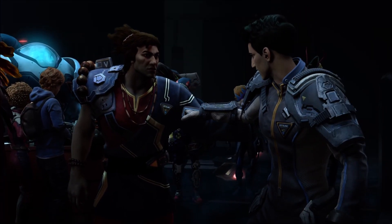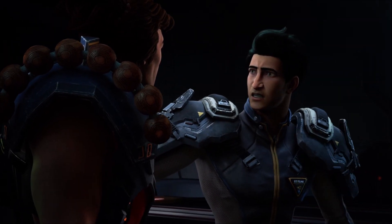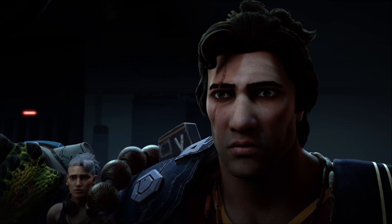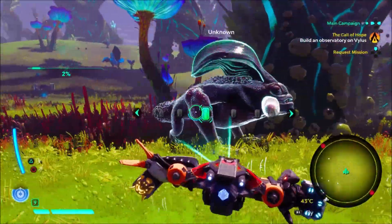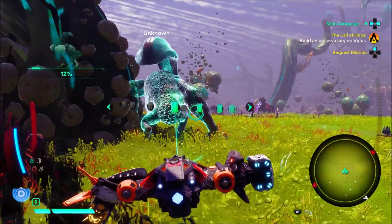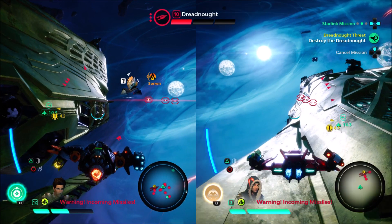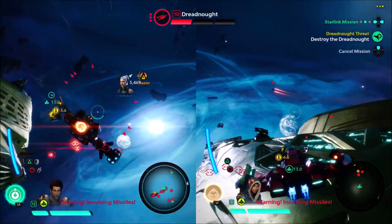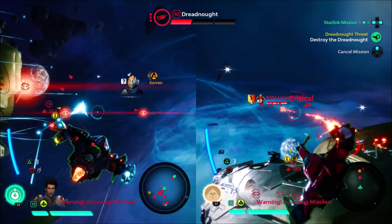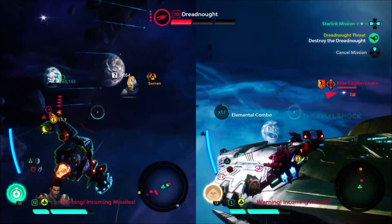The overall goal of the game is, in great space sci-fi opera fashion, to stop the evil Legion from controlling the universe of Atlas. You have to find ways to drop the Legion's control on each planet to the point where you can then go and attack their major dreadnought and bring that down.